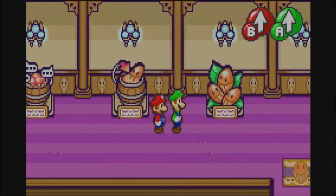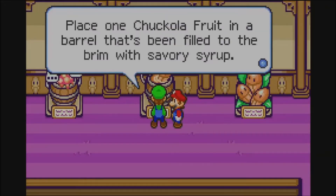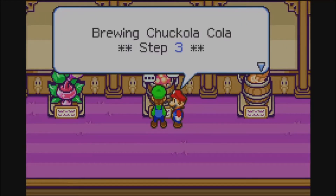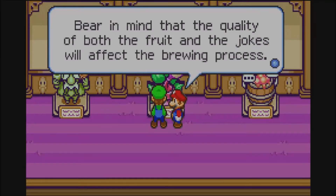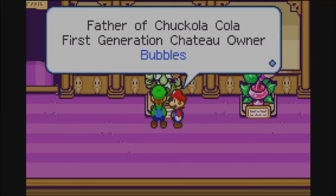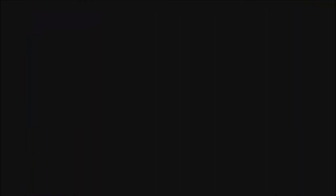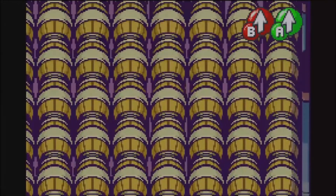This is where Chuckolola is made. Step 1: the main ingredient is Chuckola Fruit, which only grows in Chucklehuck Woods. Brewing Step 2: place one Chuckola Fruit in a barrel filled with savory syrup. Brewing Step 3: tell funny jokes to the fruit until it laughs, releasing soda bubbles deep within the brew. Brewing Step 4: the quality of both the fruit and the jokes will affect the brewing process. This is the barrel maze — it seems like almost every RPG has to have this.